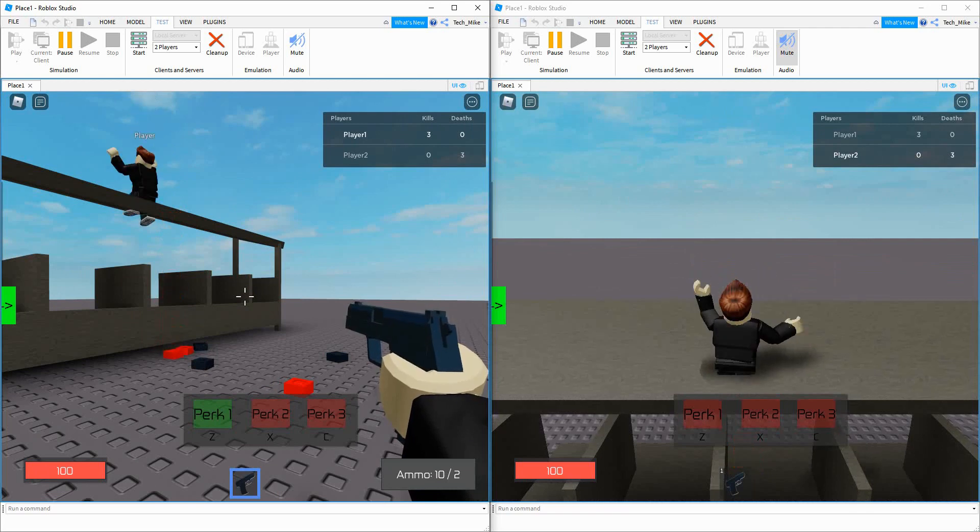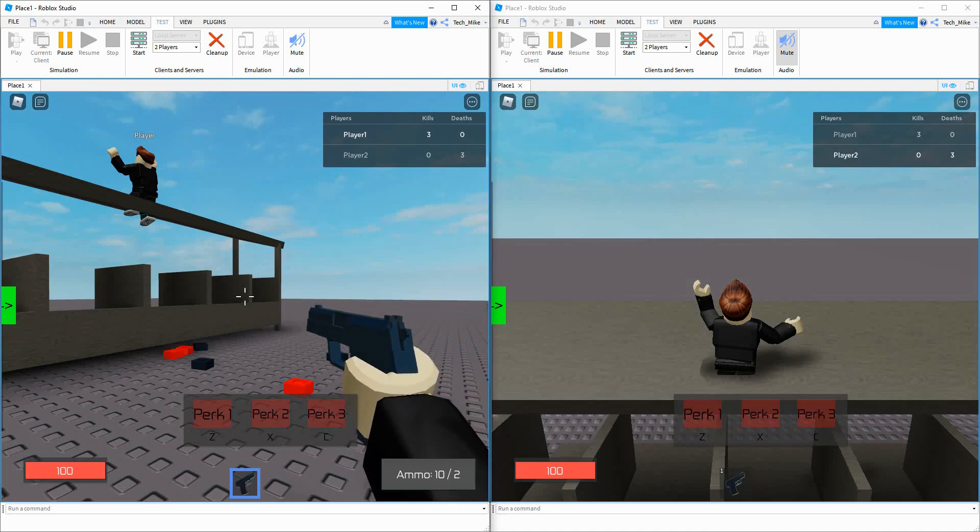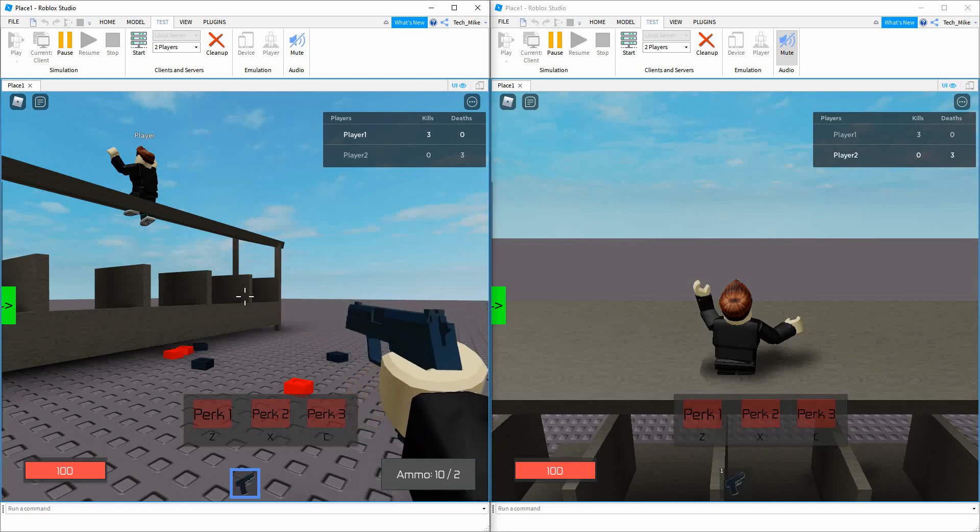You can see when I get 3 kills, perk 1 turns into the green color. And then if I press the letter Z, it turns back to the red color like I used the perk. I don't have these perks set up yet, but what we're going to do is start with this GUI system. You guys can let me know what type of perks or boosts you want to see. Let's dive in and see how we can do this in Roblox Studio.